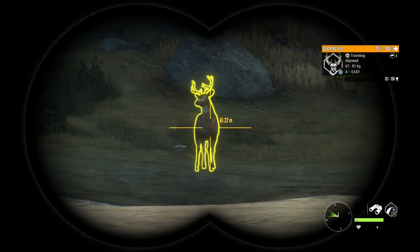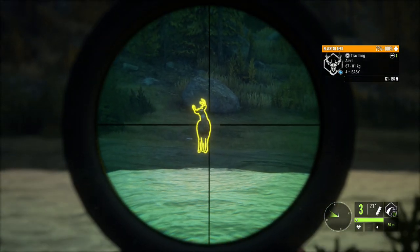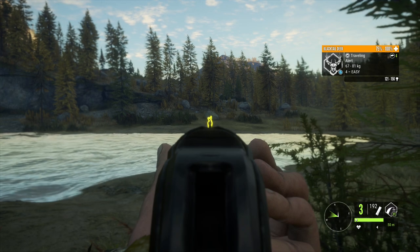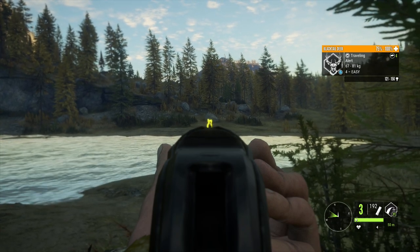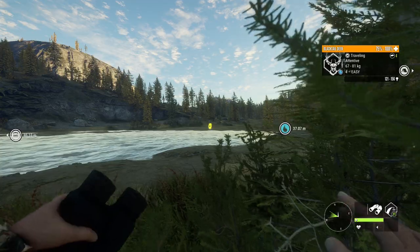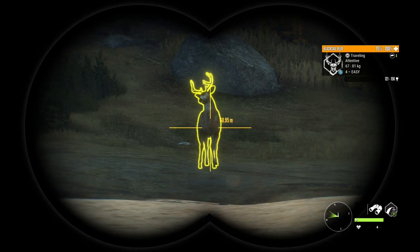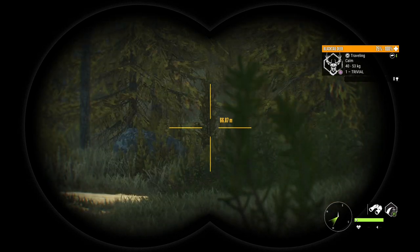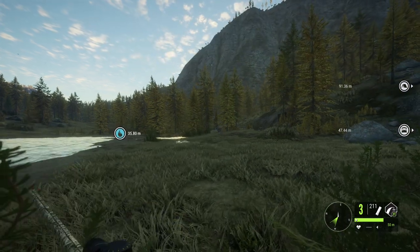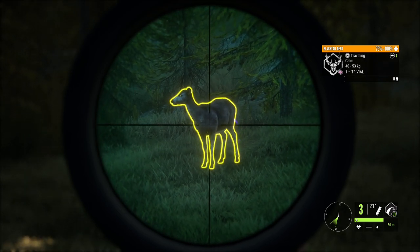Alright, so we got ourselves a little black tail buck right here. He is alarmed, but I think maybe we can get him if we use the 10 gauge. I just don't know what the range is like on this thing, and he's facing us which is going to make it harder to penetrate. Oh, we actually have a doe coming up close — that's actually going to be a more makeable shot. We'll just shoot her. This will give us a chance to use some of the lower powered shotguns, so we'll start with the 20 gauge and see if we can penetrate from this distance.